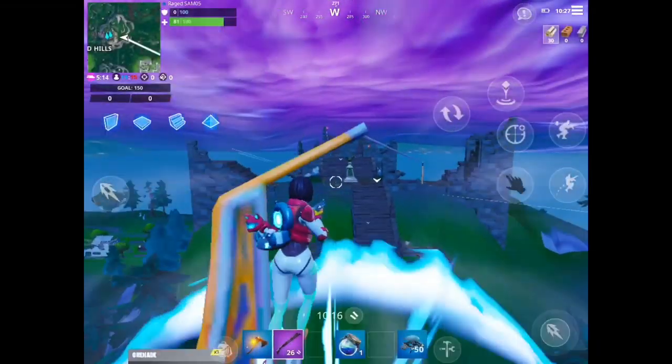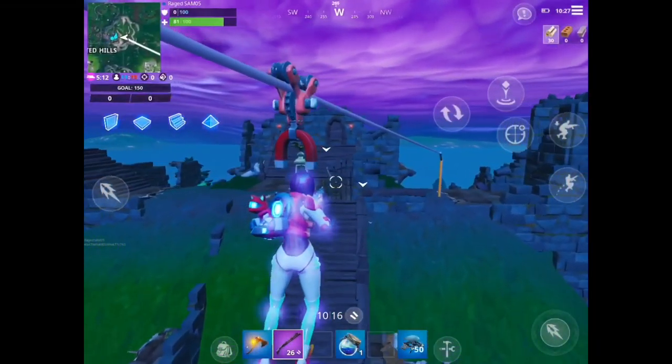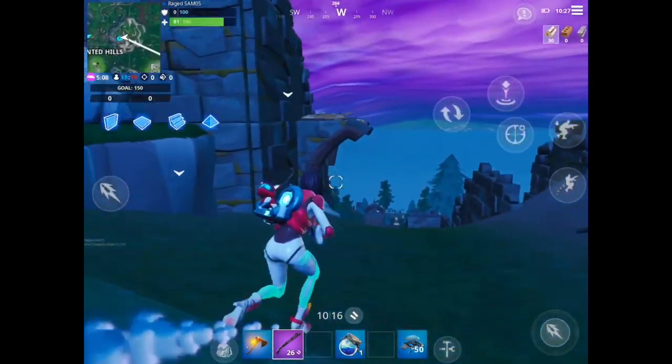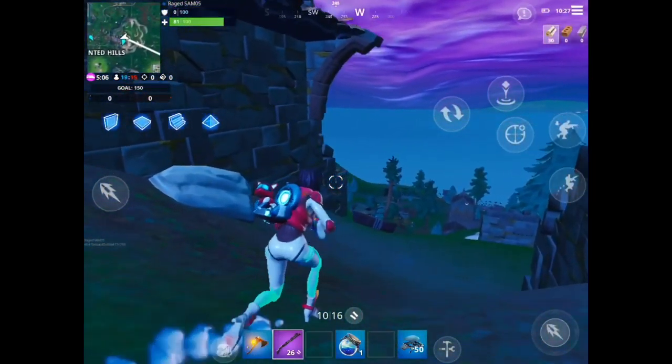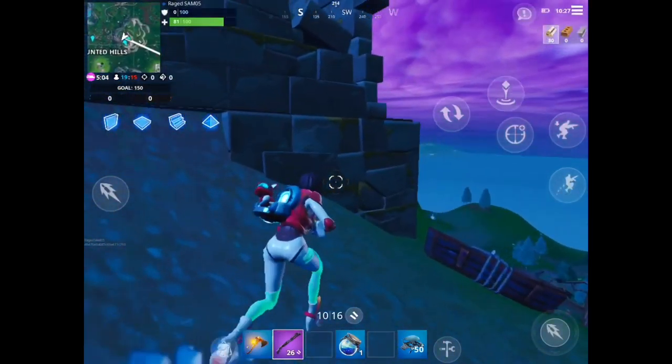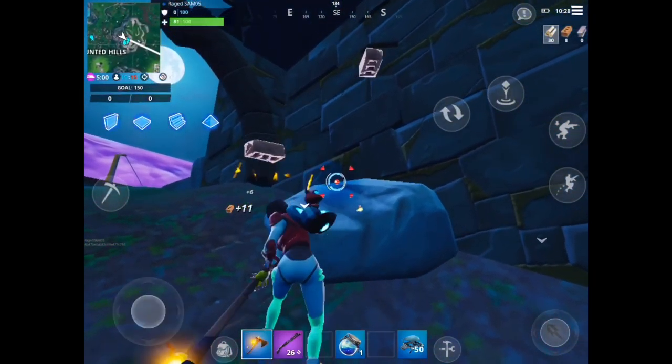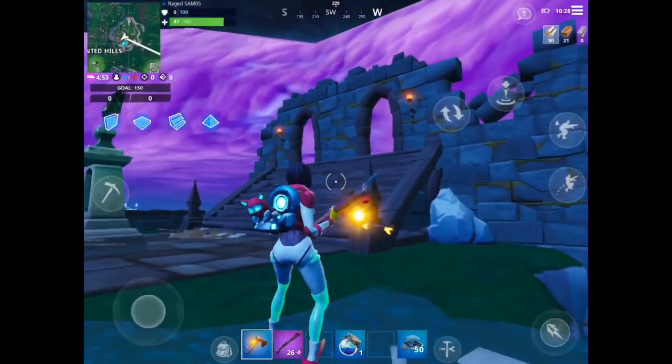Yo, what's going on guys, Raid Sam here. In today's video I am going to be showcasing the location for the four-byte number — I think 82, yeah 82. It says accessible during the night time in the haunted castle.